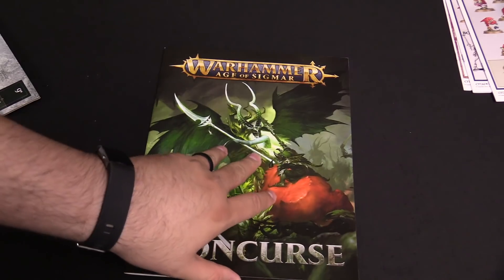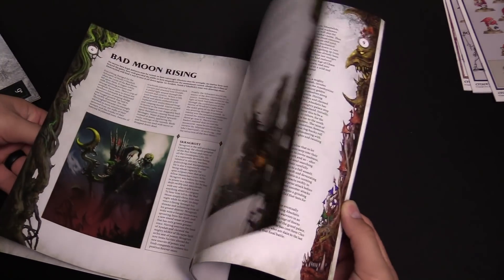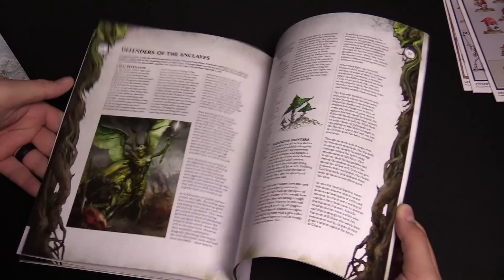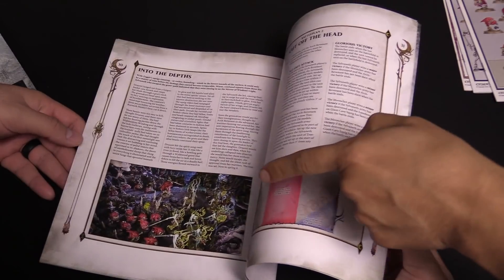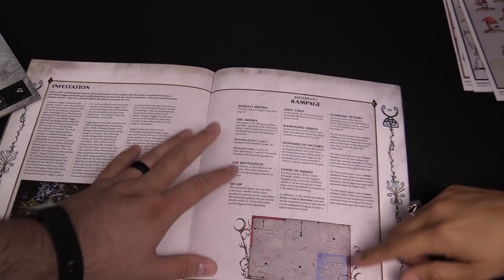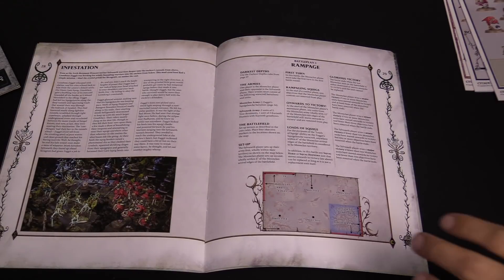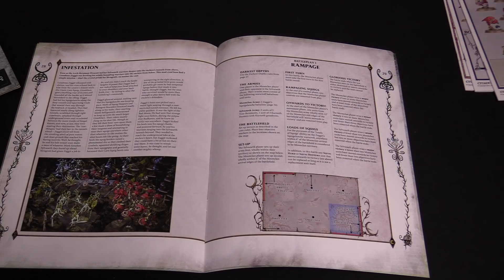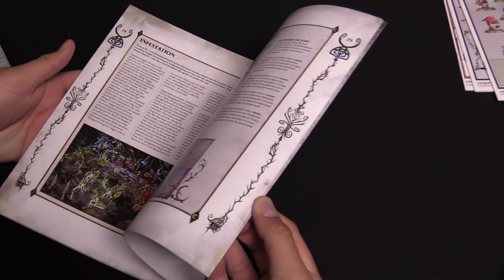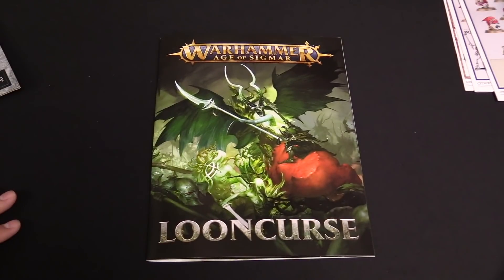Finally, the Loon Curse book — a 40-page soft-cover run-through that breaks down what's going on. It's got lore, setting up the realm, setting up both armies — it's like a mini battle tome, really. It's also got some great art. You'll get some new battle plans; one called Rampage has a pretty cool setup where you're playing with the Squig Land War Scroll. If you are the Sylvaneth, you're holding this off; if you are the Moon Clan, you're just swarming on — it's a fight to the death, how long can you hold. The battle plans are narrative-driven. There are also War Scrolls, rules, and points at the back for all of these things.